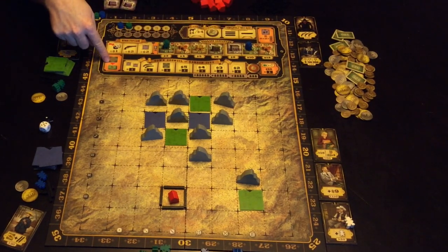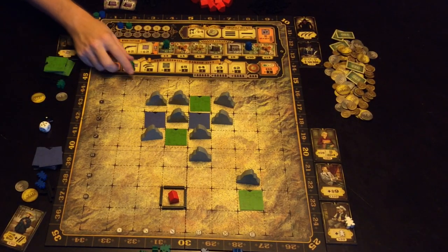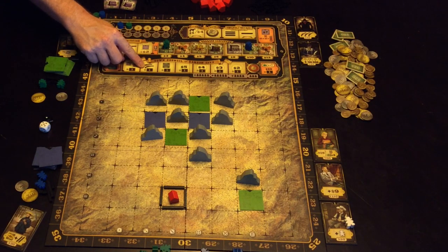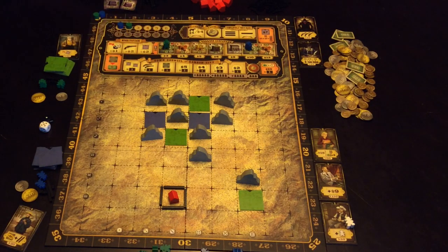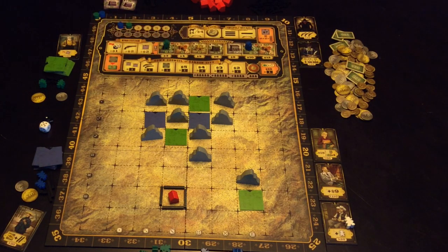Everyone on these orange spots is able to action them — you don't actually put any guys on the orange spaces, they're just there so you remember to do them. Anyone who selected this one gains one point for every two land tokens they have, whether built on or not. This one gains points for every pair of guns — one point per pair. This one gets a point for every building that has been built on the board. Buildings kept in your pile rather than on the board don't get scored here.